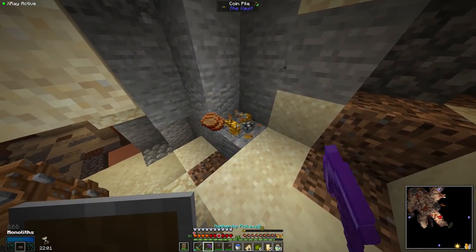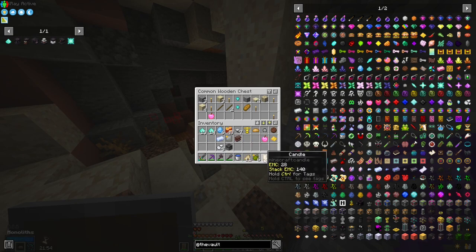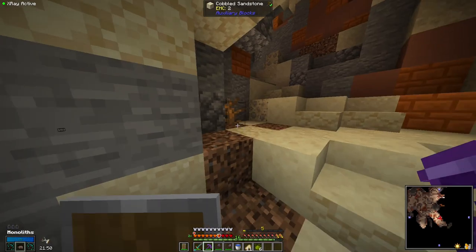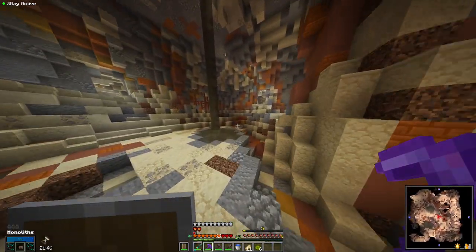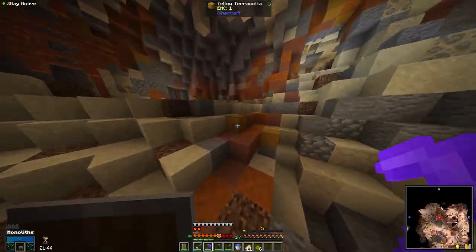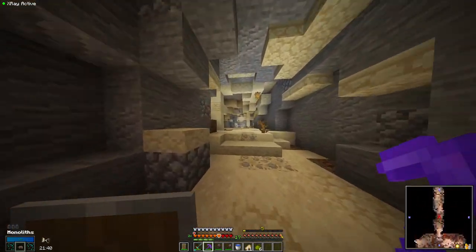Coins are going to be very useful here as well, but we don't need all this stuff. I don't necessarily need candles — I do want things that we can't get outside of the vault. Also, I should have marked our entrance because now I'm lost again. I always do this because I keep forgetting we don't have a vault compass.